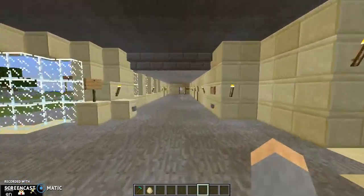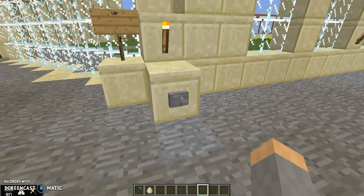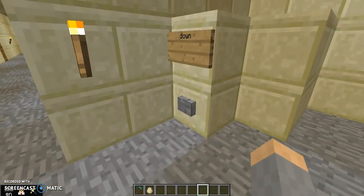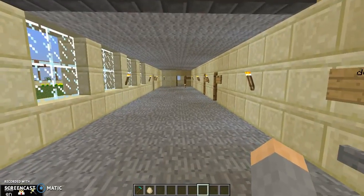We've got the first floor hall along with these elevators that go up to the third floor and back down. And we're back on the main floor.